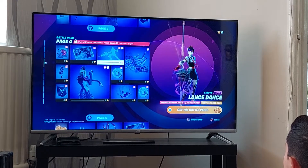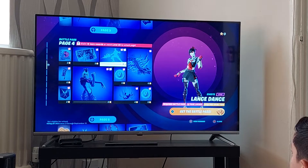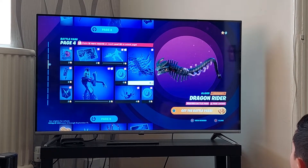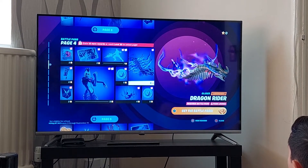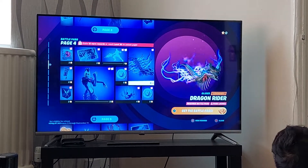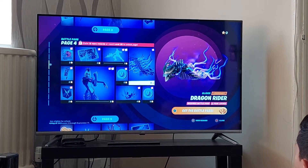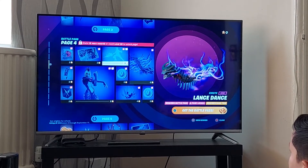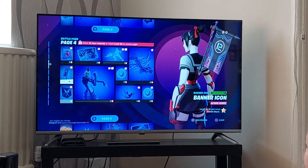Lance Dance. In my opinion, this is the coolest glider ever to be introduced in Fortnite — the Dragon Rider. No, but I'm actually serious. The dragon looks like a Pokemon, not gonna lie. I'm not sure which one, it genuinely looks like a Pokemon. That page — ten out of ten. That was just the best page.